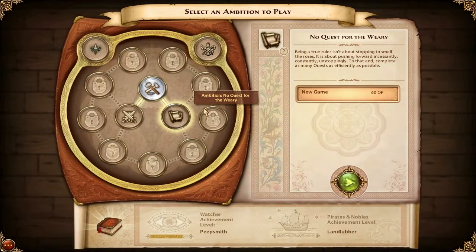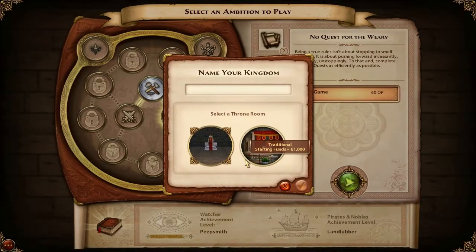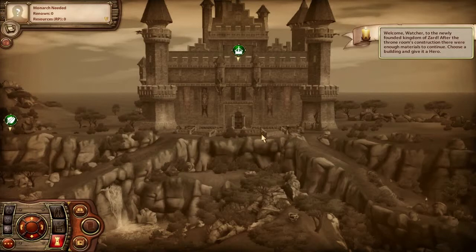We're actually just gonna go into this because it's pretty straightforward - just beat quests. We're gonna name this the Kingdom of Zard and click traditional starting. I could do unfurnished but we'll just do that. Sims Medieval works off the Sims 3 engine but it's high fantasy - there are elves.